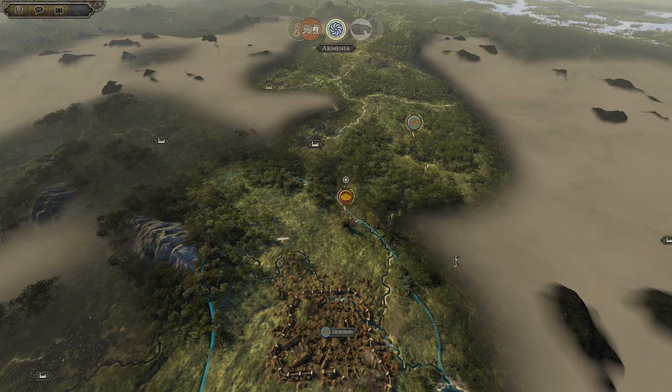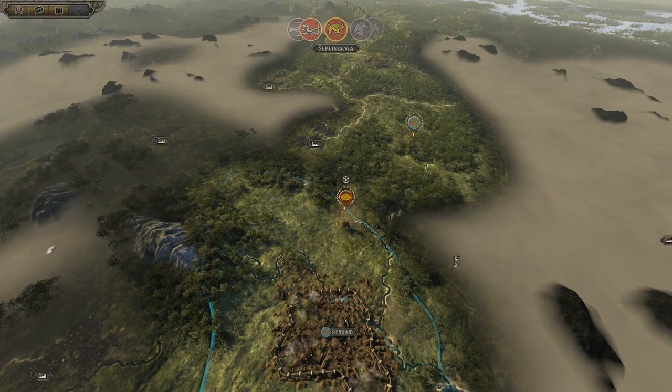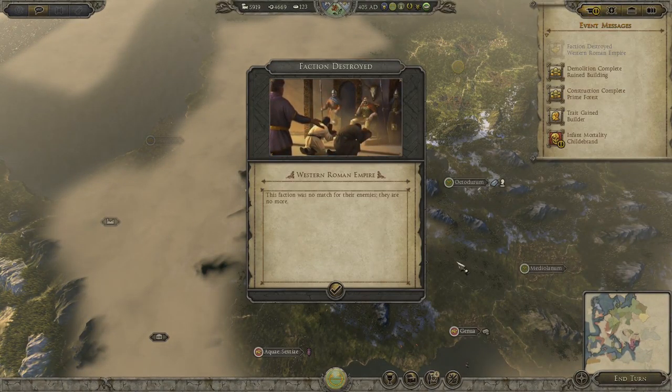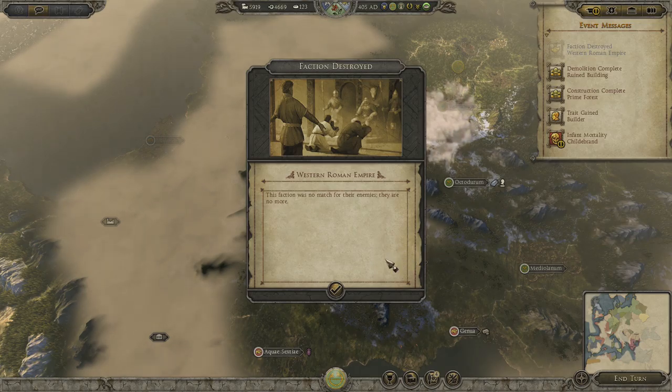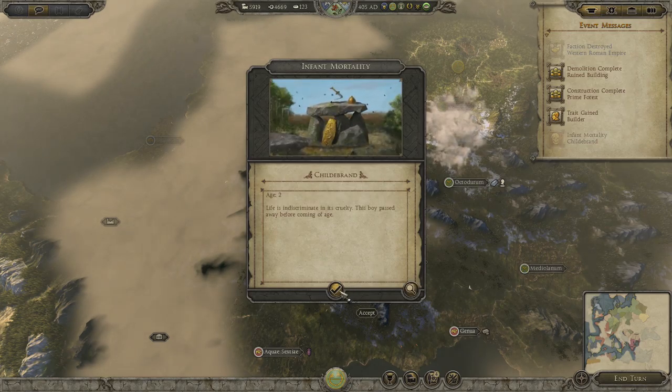Looks like things are happening down by Sirmium - that's familiar territory from my Ostrogoths campaign, which broke on me and I'm still sad about. Having just one campaign at a time is fine though. Then - moment of silence - the Western Roman Empire is no more. The great ones have perished. The old world is gone.